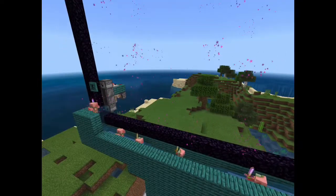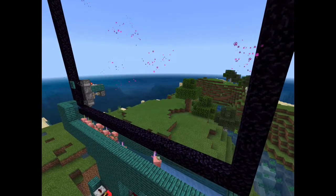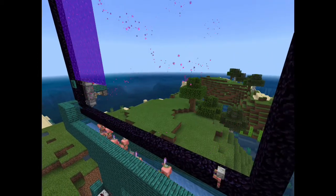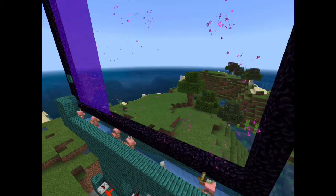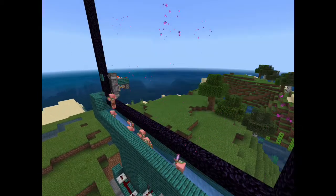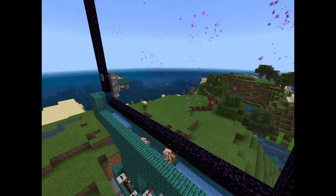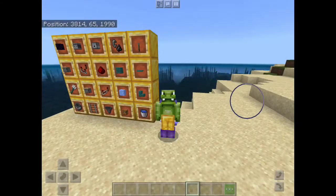Hello and welcome back to another Bedrock Edition tutorial with me Elven Dragon. Today I'm going to be showing you how to build a very simple portal ticking gold farm that gets about 76 blocks of gold per hour in the form of about 195 gold ingots and over 4,000 gold nuggets. Just a couple of quick notes before we get into building this farm — all of the materials needed are on the board behind me, and this farm can be built on its own or as an addition to the grits farm.